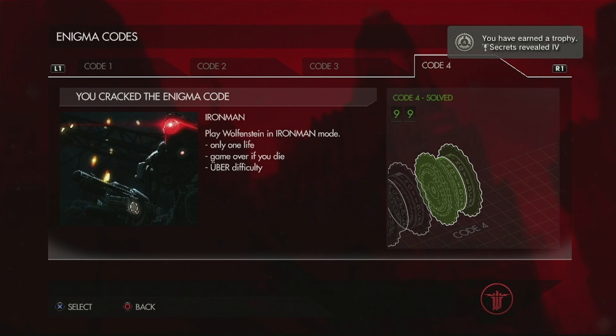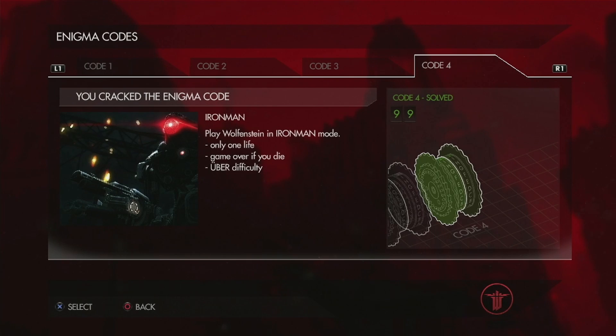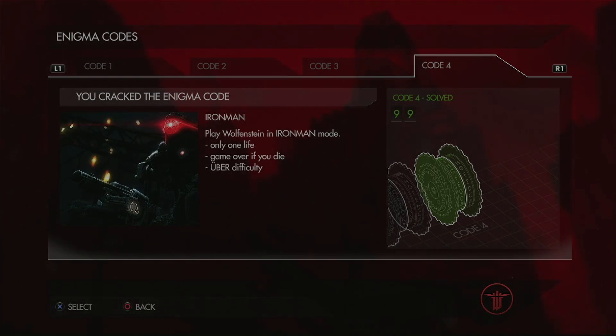And that's four more trophies for you. If you found this helpful, go ahead and like and subscribe on YouTube, friend and follow us on Twitch — it's much appreciated. I know this was a real quickie video, less than 10 minutes, but for those of you that just wanted the Enigma codes solved, there they are. We're going to do another quick run through on the easiest difficulty to grab the other timeline trophy, and then we'll come back and knock out the Uber difficulty trophies. Stay safe.